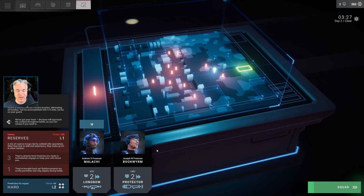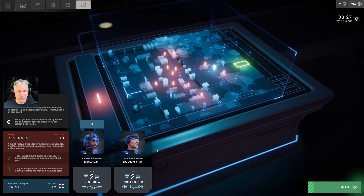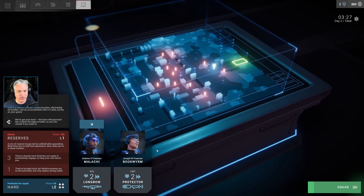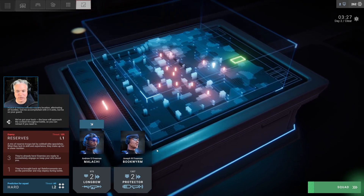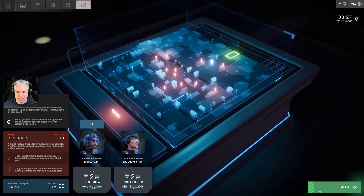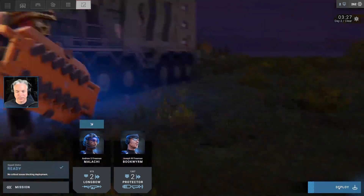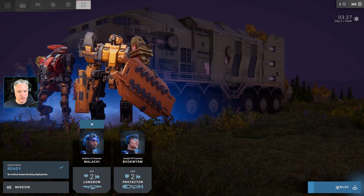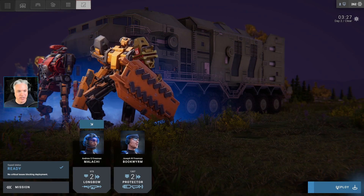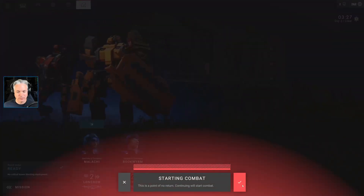Eleven enemy units, with a whole bunch in reserve off to the left — another four it looks like. We're leaving Malachi and Bookworm in the pilot seats. I don't think there's any reason to make any changes to anybody. We've already swapped out parts and upgraded to the best that we've got so far, except we're not using that sniper rifle just yet.